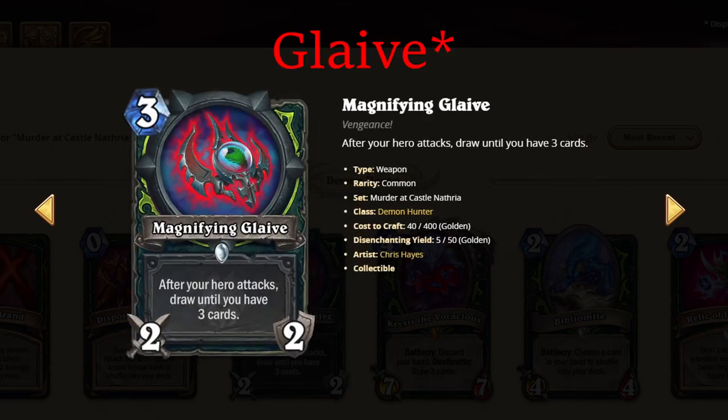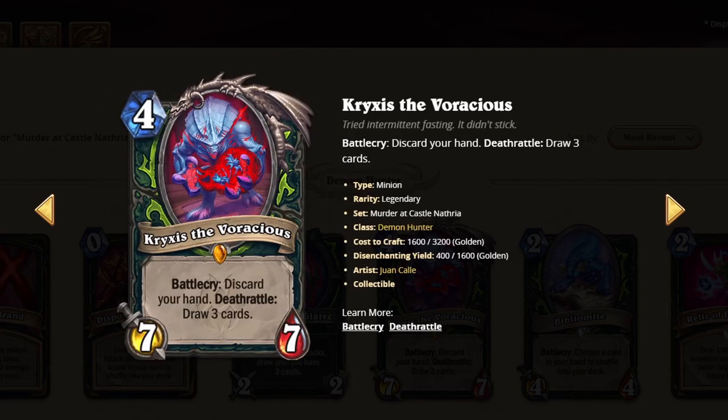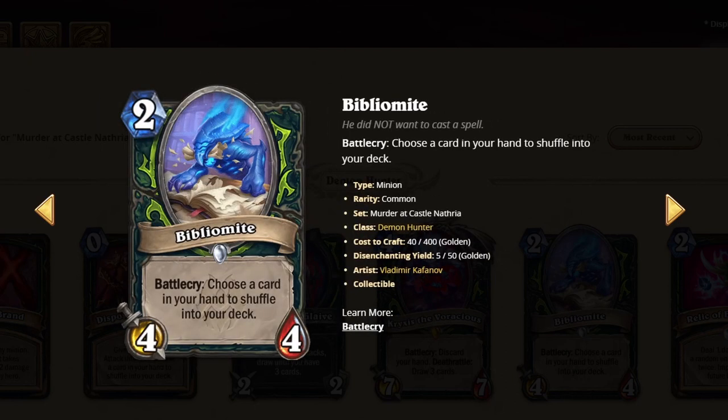Magnifying Glass — this card's insane. A lot of draw, 2 swings. It's a 3 out of 4. Crisis — it's a lot of draw. It could be used in Deathrattle, it could be cheated out. This is a 3. Bibliomite — I think the stats are pretty nice. I'll give it a 2.